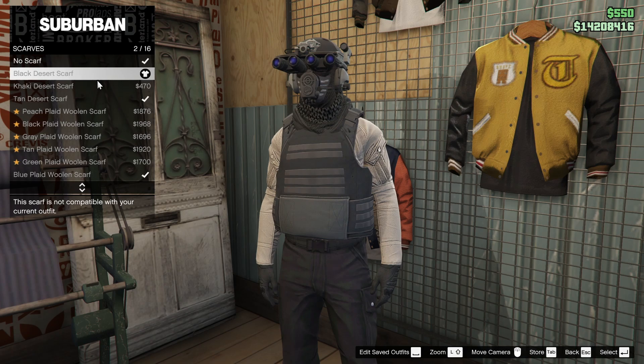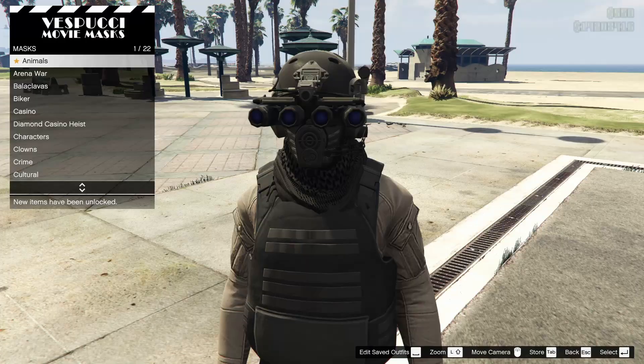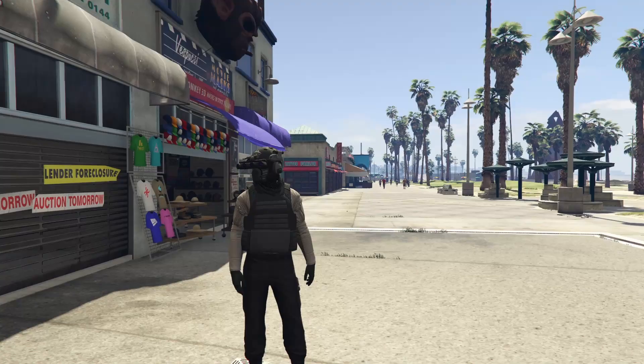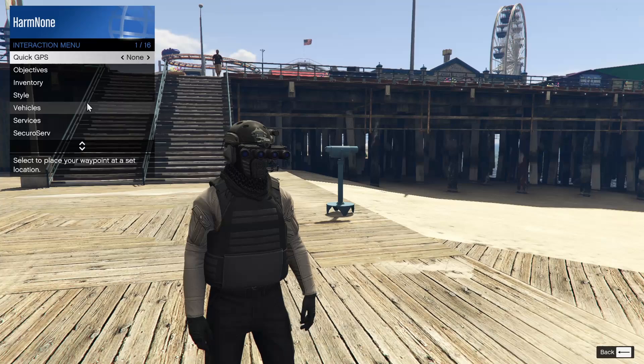This is where you are going to need the telescope glitch. You're going to want to make sure that you have the black desert scarf purchased — it is essential. I probably should have told you guys to do that before we got into anything else on this outfit. So make sure that you have the black desert scarf purchased. Now that we're back at the mask shop, go down to gas masks and make sure you purchase the black respirator.